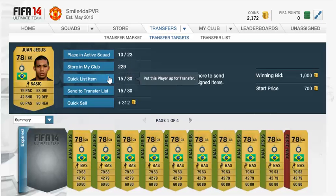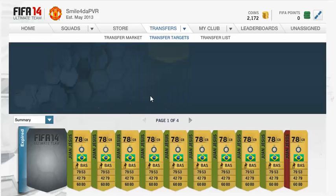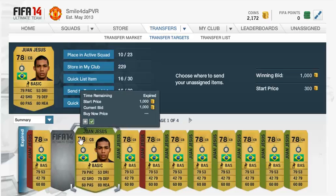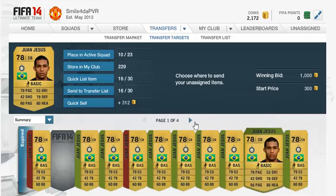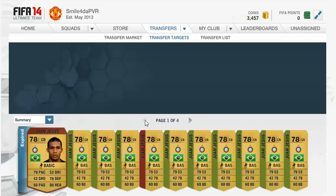Look how many I've won for 1400. I'll list them up for 1400 - the tax is only 350 coins on each one. I've won one, two, three, four, five, six, seven, eight, nine, ten, eleven - eleven times. 350 coins times eleven is about 4k coins, and I did that in five minutes. You can just keep turning it over and make so so much profit.